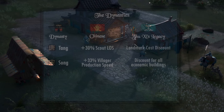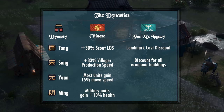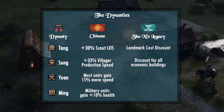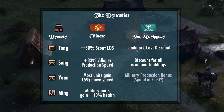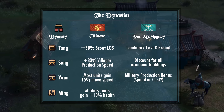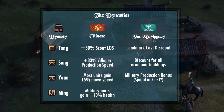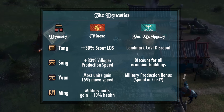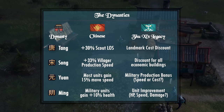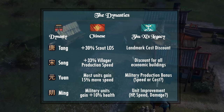The devs were unfortunately a bit too vague about the final two dynasties of Yuan and Ming. The Yuan Dynasty synergizes with a strong economy by helping produce more military units, so this is a reference to some sort of production boost, possibly resource-wise or speed-wise. It is also mentioned that the Ming Dynasty improves unique units, making Zhu Xi's Legacy a force to be reckoned with in the late game. How the units are improved isn't mentioned, so it could be something like the current Chinese where units gain an additional percent of HP, or they can be improved in other ways.